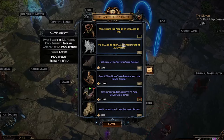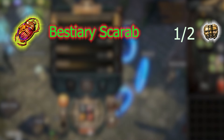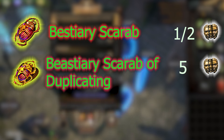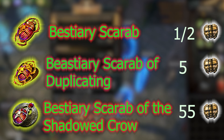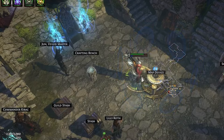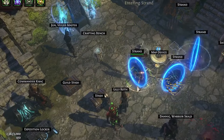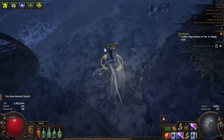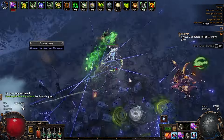For this, we'll need Bestiary Scarabs: one to spawn Einhar, one of Duplication to duplicate captured beasts, and one of the Shadowed Crow to spawn the new beast, Black Morrigan. Use these Scarabs on a tier one map for easier and faster clear. Capture all available beasts, and each party member also has a 20% chance to capture the beast, with their captures also duplicated.